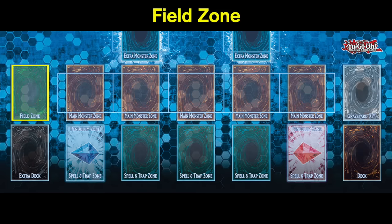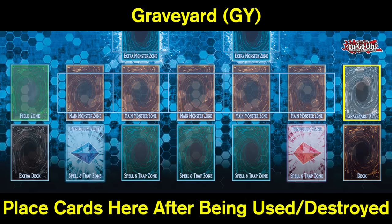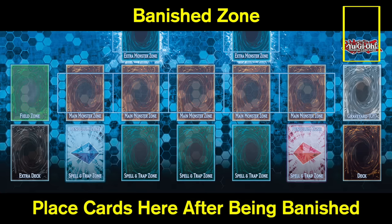Next up is your field spell zone, specifically allocated for field spells and where they are placed. Lastly, we have the graveyard — this is where your cards go once they have been used or destroyed by your opponent. Another zone that's not necessarily highlighted is the banished zone, which is kind of like a graveyard where specific cards go from certain card effects, and it is also a very important zone.